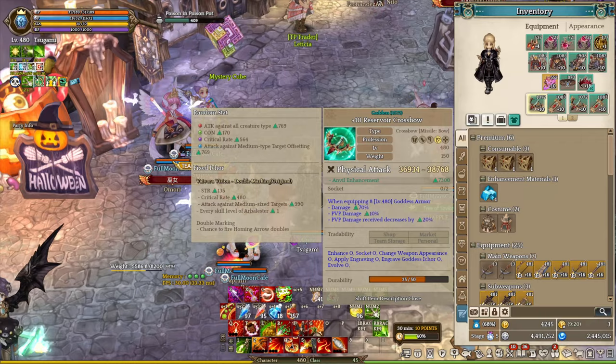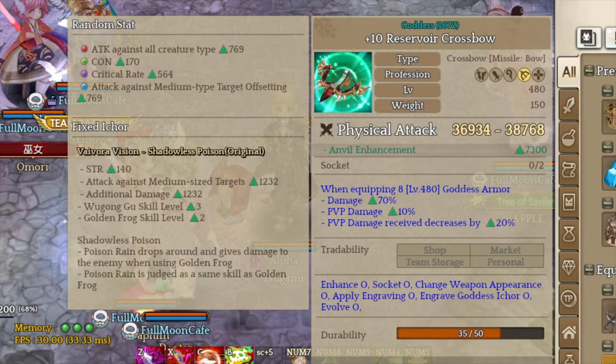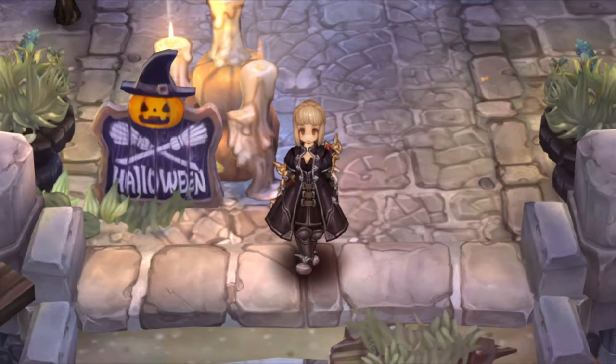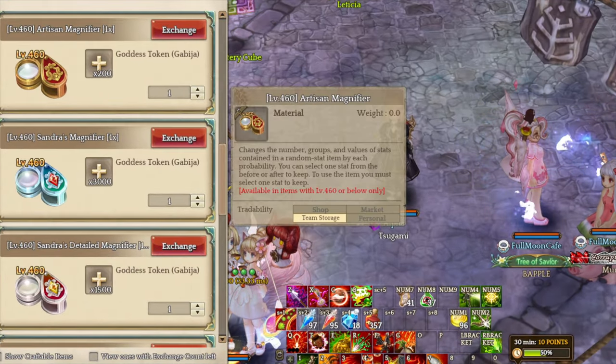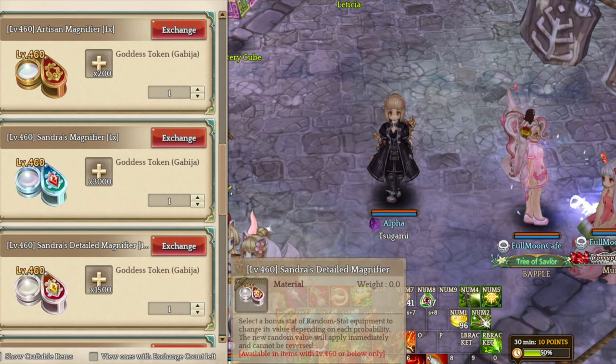For the equipment, we are using the new Goddess equipment that comes with the new Default Inkers. The Default Inkers statuses are Crit Rate, Con, Medium Offset, and Attack against rare title creatures. I am not going to use additional damage status on the equipment, because it would take a lot of time to roll for additional damage gears, and newer returning players don't have access to a large quantity of Vagrinds or Gabisha tokens to purchase the Manic Fires in the beginning.